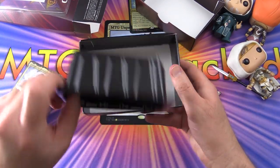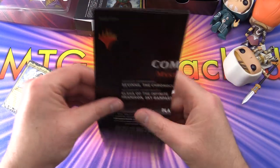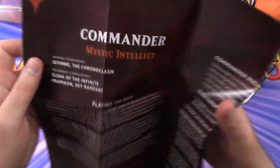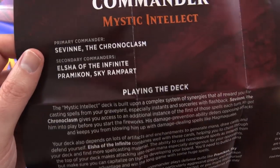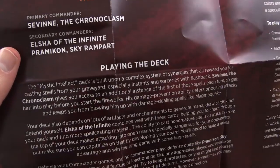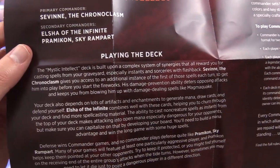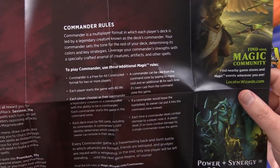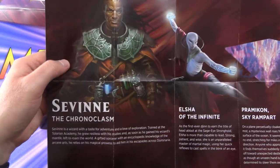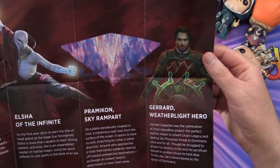We have the main deck in a nice little deck box, and a flyer that tells you about the deck. Primary Commander is Savin. Secondary Commander is Elsha of the Infinite, and Pramicon Sky Rampart. This deck is about the flashback mechanic — lots of blue spells, white and red as well. On the back: Savin the Chronoclasm, Elsha of the Infinite, Pramicon Sky Rampart, and Gerard Weatherlight Hero.